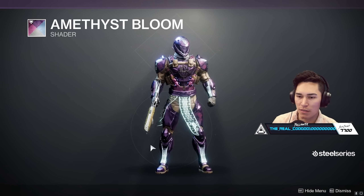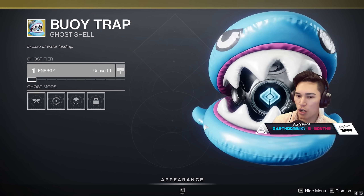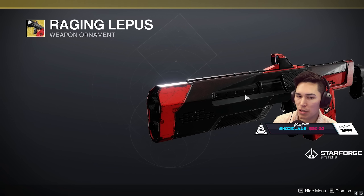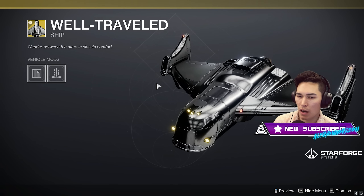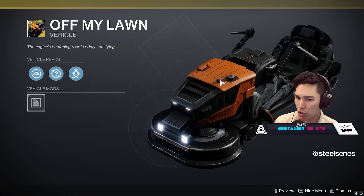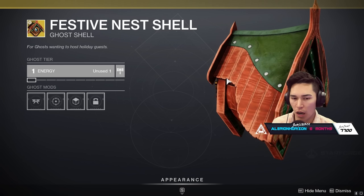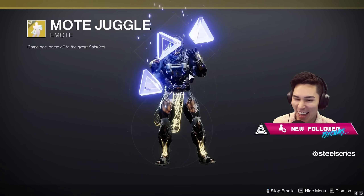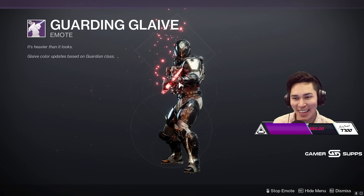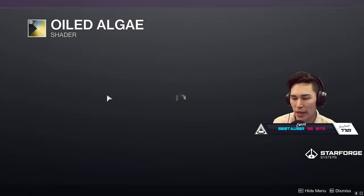We've got some shaders here in Eververse — oh yeah. We've got a Ghost Shell for sale, nice. Bright Dust this week has the Jade Rabbit ornaments. I still like the other one more, but yeah, clean. A ship and a sparrow — is this a mini sparrow? No, it's not a mini sparrow. I like the mini sparrows. All development is going here, baby.